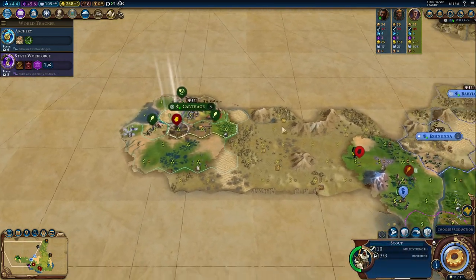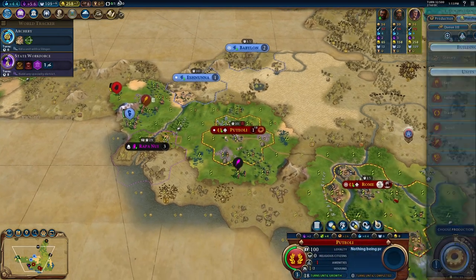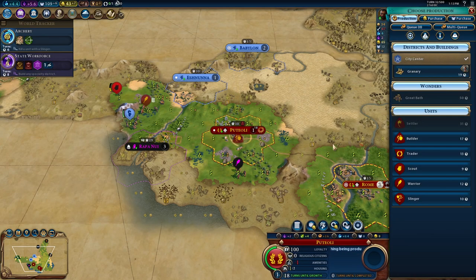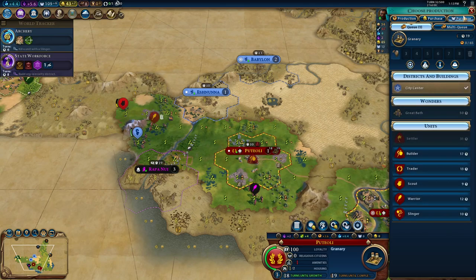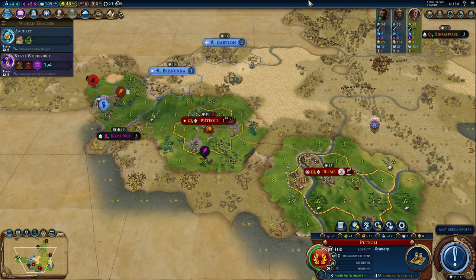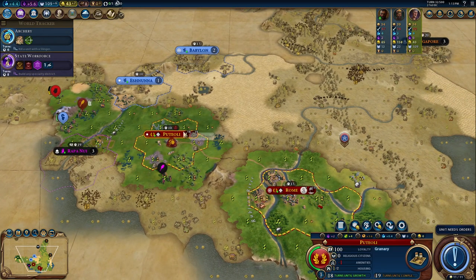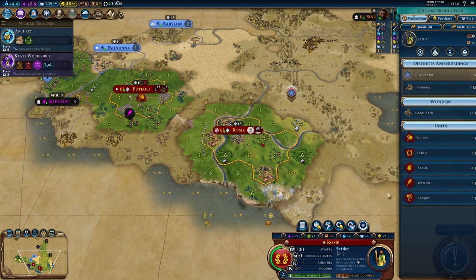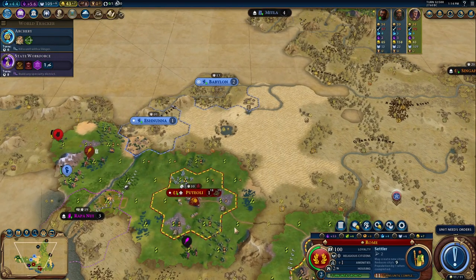We found our second city. We won't set up a trade route quite yet — like I said, we'll purchase a builder. We have one out of two housing, so it's reasonable to work on the Granary. There's a trader AI nearby. We don't have any luxuries right now, but once we do have luxuries we can definitely sell them to the AI.